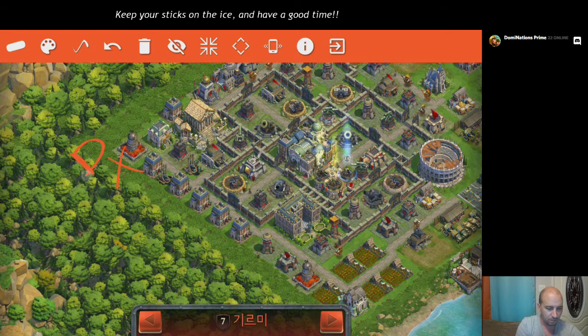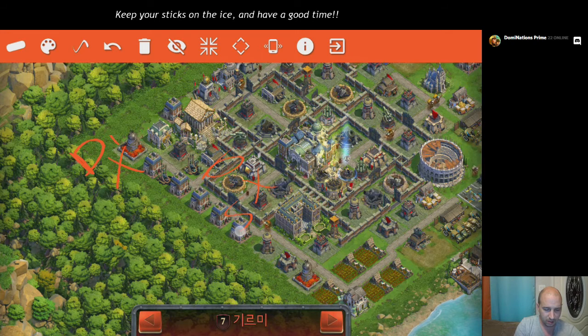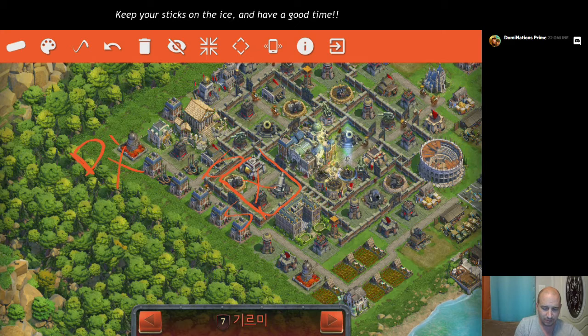My drop point is going to be up here, and the hope is that I want to break through this little wall right here, because I want to run my sabotage — sabotage one — in order to get these four buildings here. That's the hope. I might in fact have to go with another sabotage, but I've only got two. I'd like to save that second one for these three level 10 generals that are here. And then my blitzkrieg is going to go probably somewhere close to here. My rally point is going to be right in there.